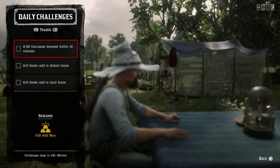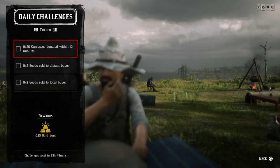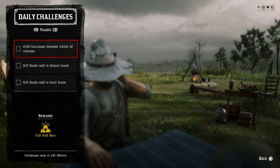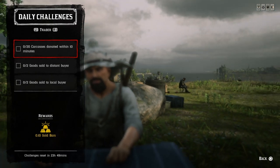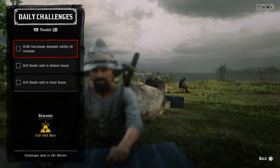Twenty carcasses donated within 10 minutes — donate any 20 carcasses to Cripps and that challenge will be complete, as long as you get it done within 10 minutes. I like going to Bluewater Marsh to get bats, frogs, toads, rats, squirrels, and chipmunks — they all fit in your satchel and you can donate them all at once without worrying about the 10 minutes.